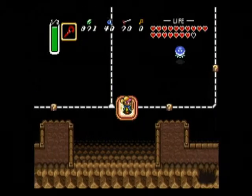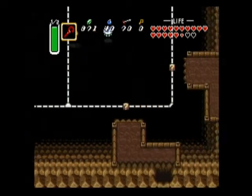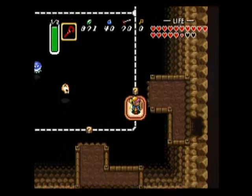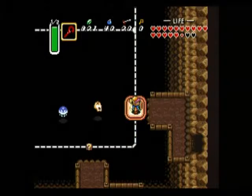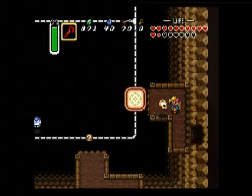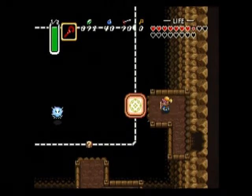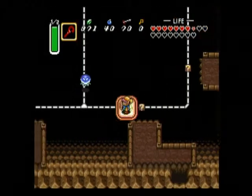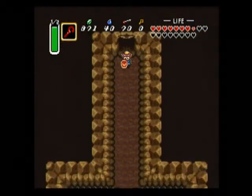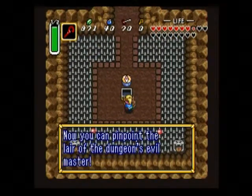Okay, let's continue forward. Am I supposed to go that way? I was going the right way after all — down this platform. And inside this room is a chest. What is in the chest? The compass, of course.